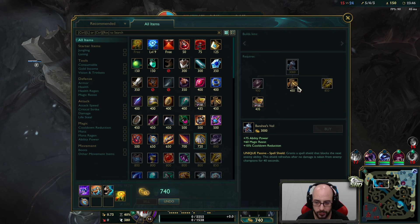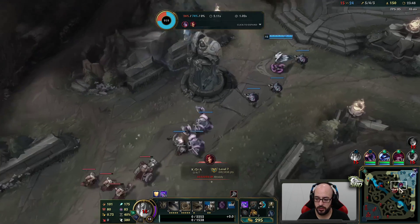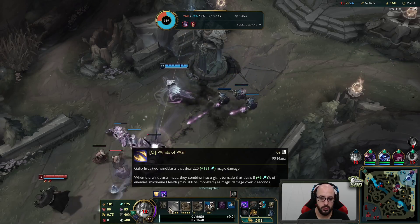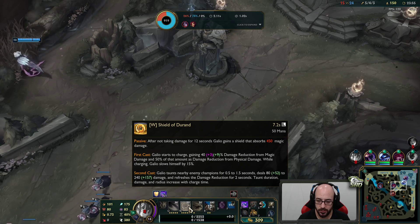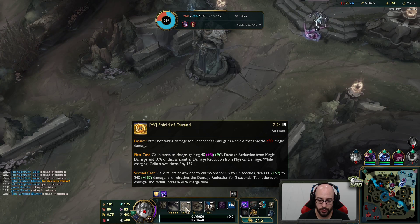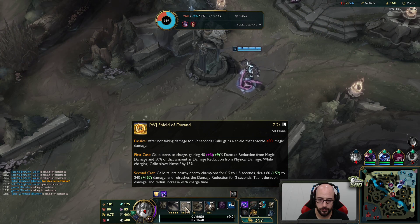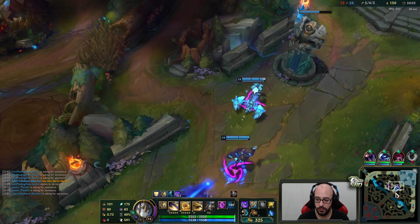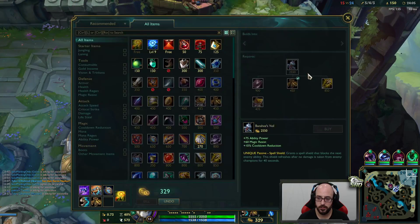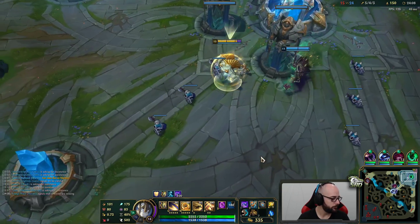Top is trying to rotate down to use my ultimate. He's right here so I can walk back top. I'm actually going to pop this so I don't get killed on the way back. He's rotating down to try and make that ult play happen — kill for us! This wave is going to shove into me. My voice is behind the video? Refresh your browser my man — pretty sure everybody would be complaining if it was a real issue. I think it's probably on your end, refresh your Twitch browser.